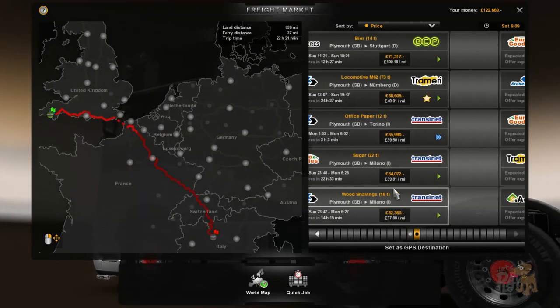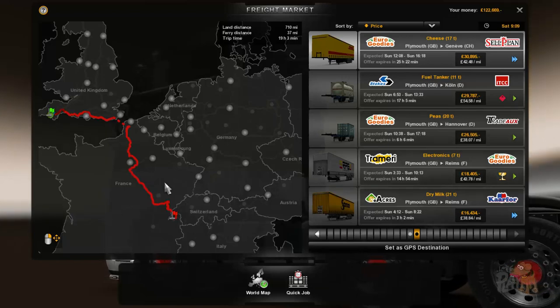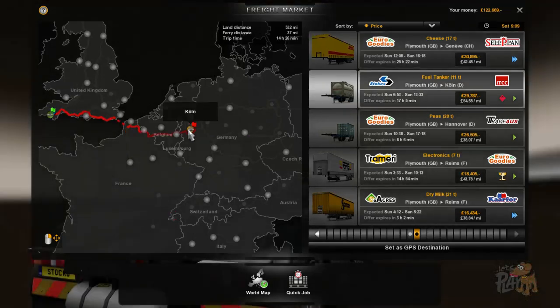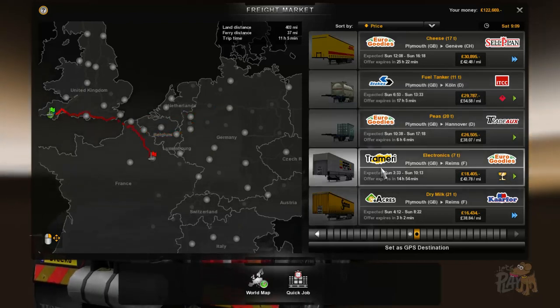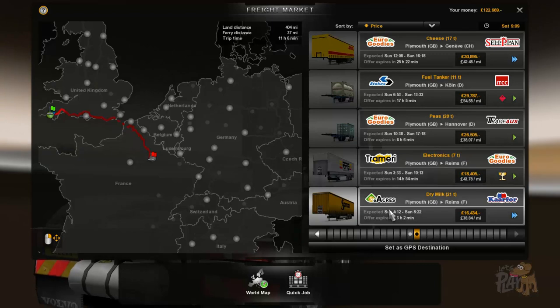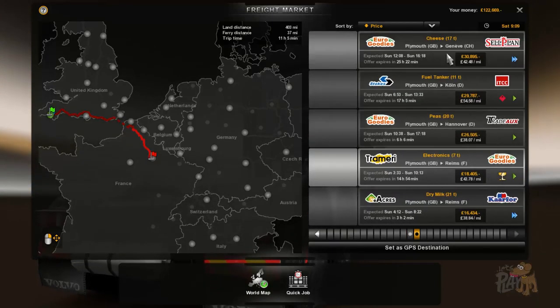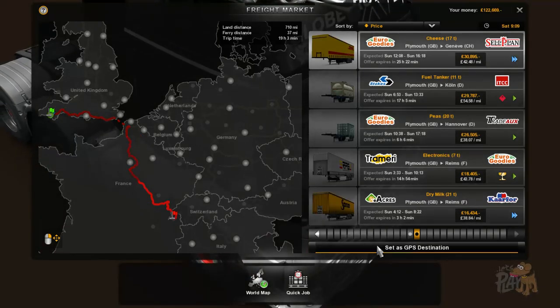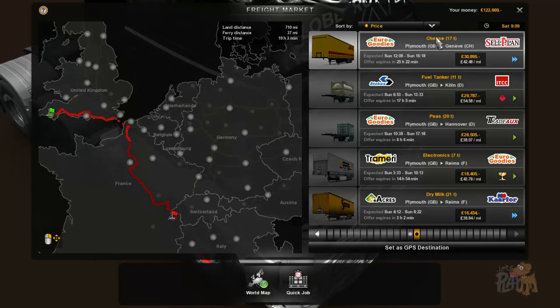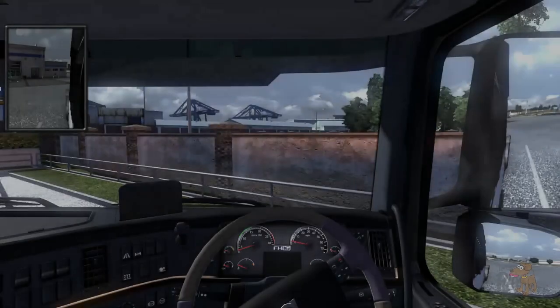We've got Milano, Milano, Geneva, Hanover, Reims. Hmm, where is that one? Geneva — I think we're going to go for that one. So we're going to take some cheese from Euro Goodies to Salplan. Set that as a GPS location, let's make our move. We may run out of fuel on the way there, but never mind — worst things happen at sea, like Deadliest Catch.